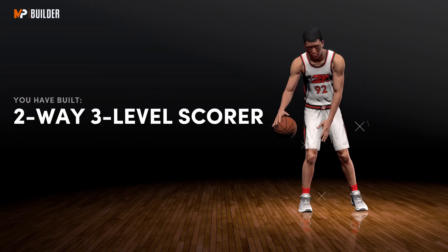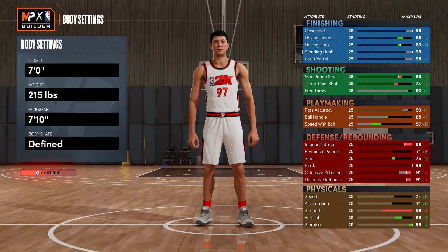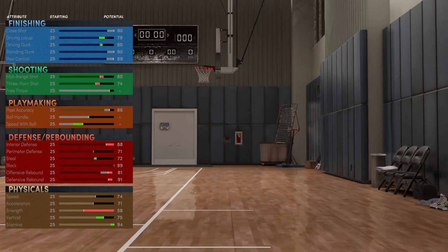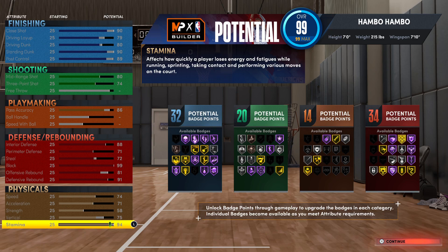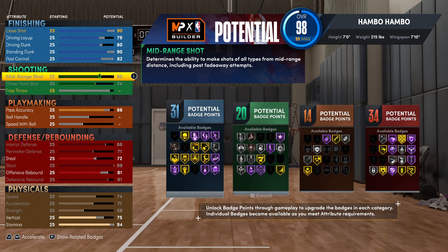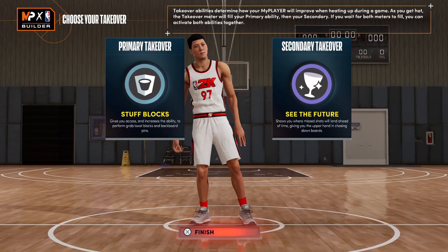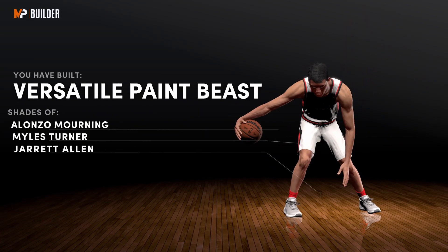You can see I built a two-way three-level scorer, which makes a ton of sense as a name. For the next build - a more traditional center build - the only difference in the body settings is max wingspan. This gives you a 91 defensive rebound and gold rebound chaser, so your rebounding is a ton better. The shooting isn't as absolutely insane as the previous build, but you will be able to green if you have an open shot. For defensive slash rebounding, it's just insane. I highly recommend this build if you want a big man with crazy rebounding and defense but isn't super slow like some taller center builds. For takeovers I went with first stuff blocks and second see the future - I built a versatile paint beast.